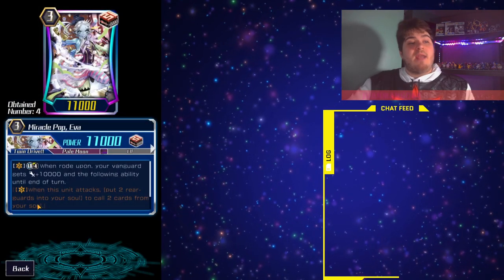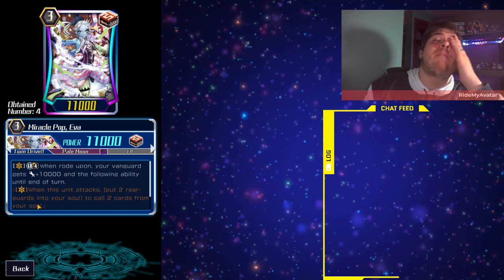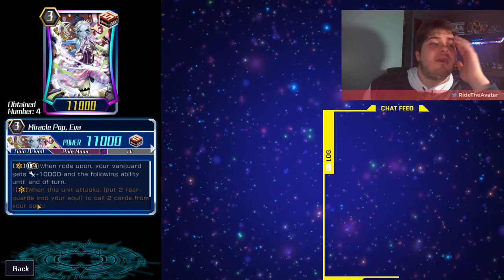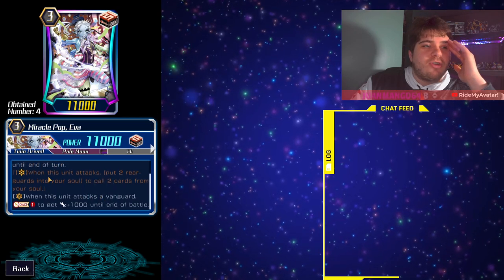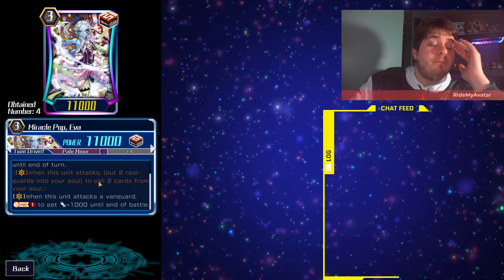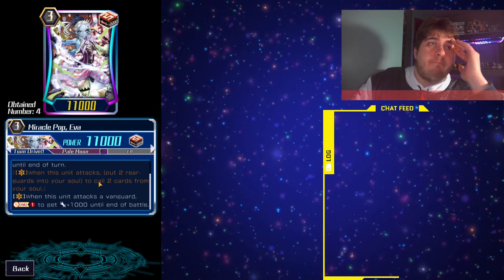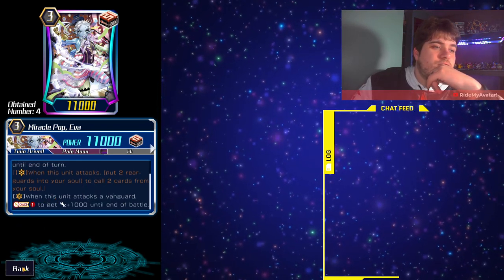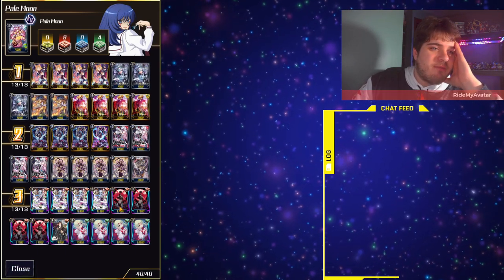We play Silver Thorn Upright Lion: when your other Silver Thorn rear guard is placed from soul, this unit gets plus 3000 until end of turn. This keeps stacking — so if you keep calling with Moronica or Ayana, you keep powering it up and it hits crazy numbers. Next, Miracle Pop Eva: when she attacks, your vanguard gets plus 1000. Until you attack, you can put two rear guards into soul to call two cards from your soul. Note: this effect won't activate if you only have one rear guard.